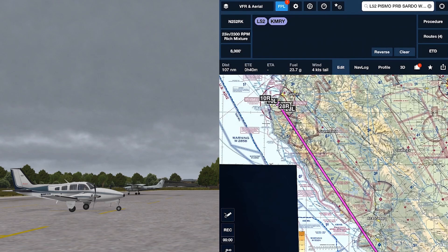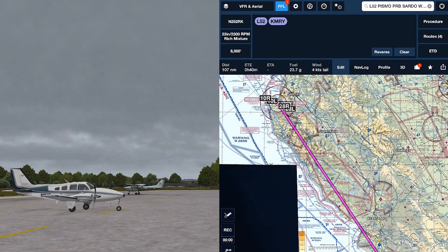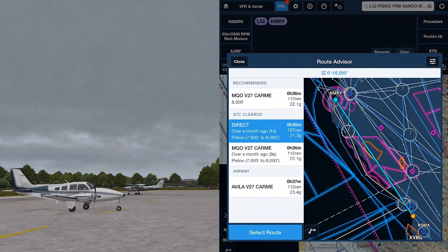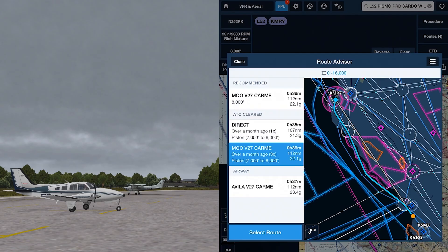Let's check if there are any previously cleared routes between Oceano County and Monterey. We'll open up the Route Advisor. Apparently somebody has been making this trip because we've got one time that the route was cleared direct. We don't really know if they actually got direct all the way there or if that was the initial clearance and it was amended to route around the MOAs and restricted areas. But either way, direct is probably not going to be an option for us. Three times the airway route up the coast was assigned, and we know that's the route that takes us between the high and the low MOAs on the coast at 7,000 to 8,000 feet.